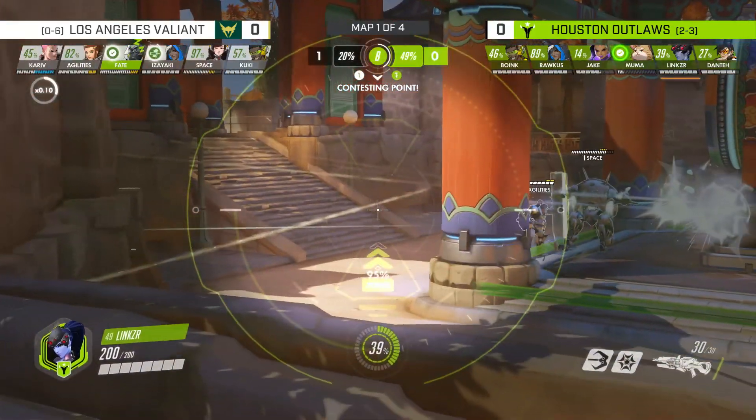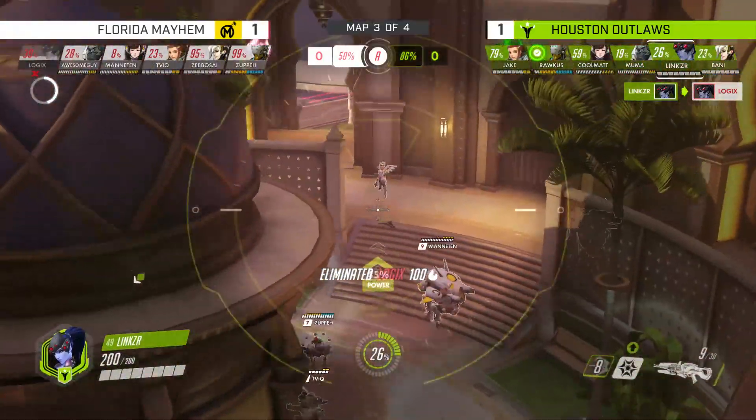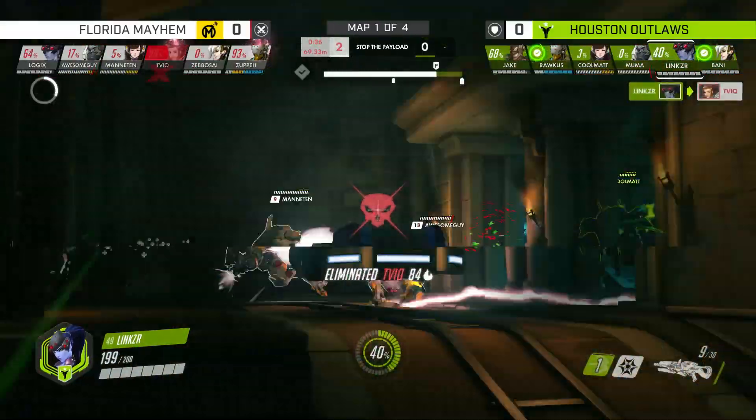With Widowmaker, a lot of your aim comes from the crosshair placement. You always try to have your crosshair placed approximately around head level. I like to think that I have a little zone — my most comfortable flick area, basically. Every hero has a different head box and they have a lot of different animations, so a lot of practice and grinding helps to get adjusted to them.